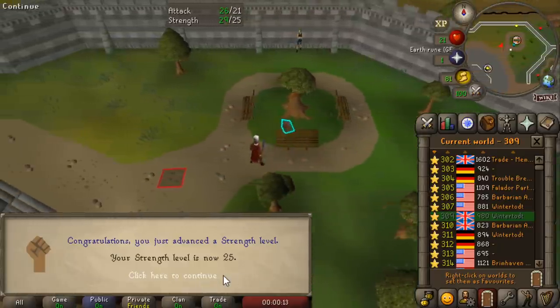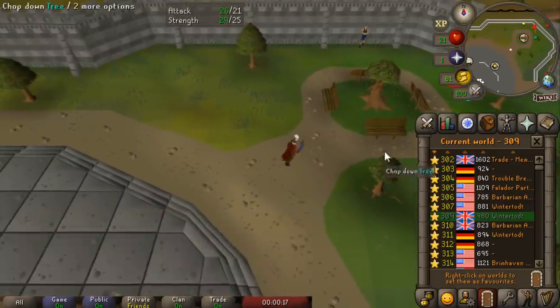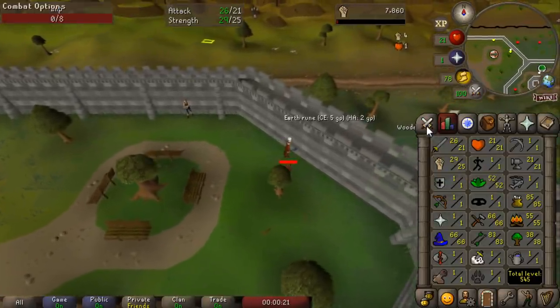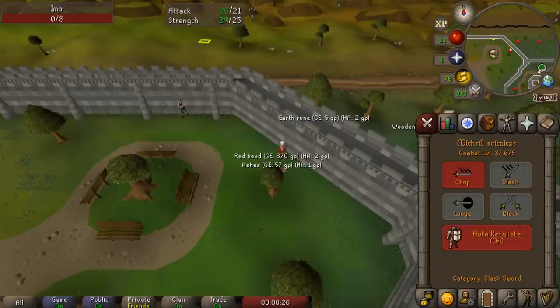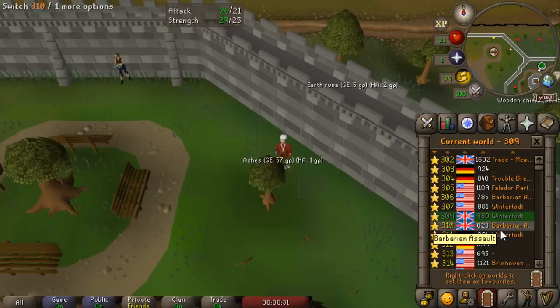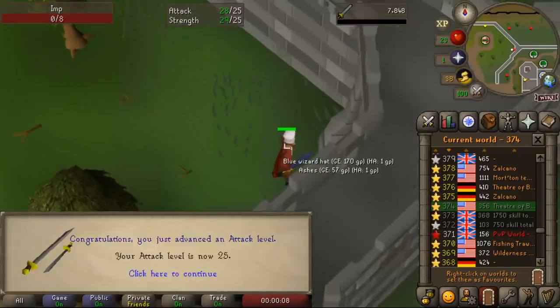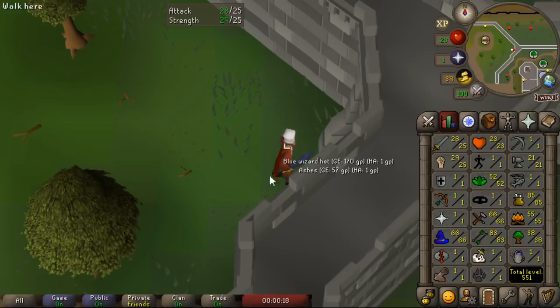In this unique circumstance I'm actually probably going to prioritize attack. Once I have the maximum hit necessary to one-shot the imp, is there any benefit to prioritizing strength after that? It seems like attack might actually be the way to go, because at least then I'll be more accurate. Speaking of attack, there is another milestone level - 25 attack. It's a pretty slow process just hopping through the worlds here. 3,000 to 4,000 experience per hour hasn't really gone up much, unfortunately.